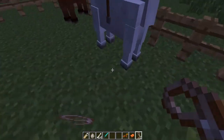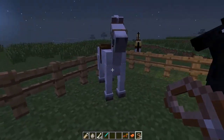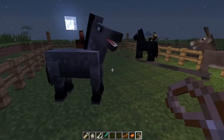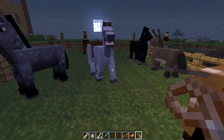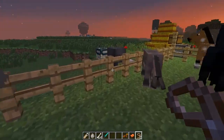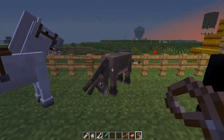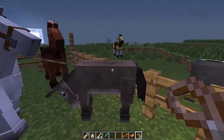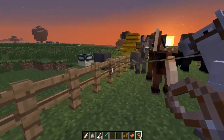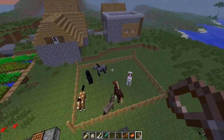If you bring the lead too far away from a horse, the lead will actually break, so be careful about that — you don't want your lead to break and your horse to run away. You can also tie the lead to fences so they won't be able to get away. If you want to leave your horse somewhere in the open, you can just place a fence down and tie it to the fence, and it will be left there.